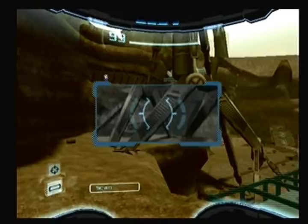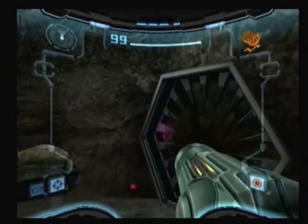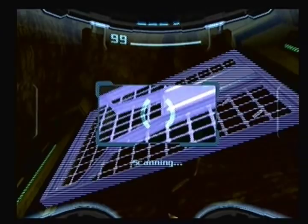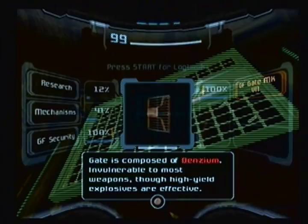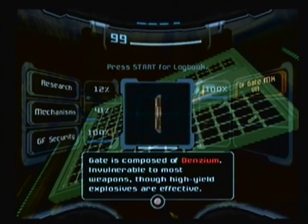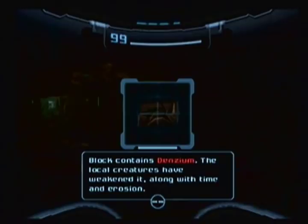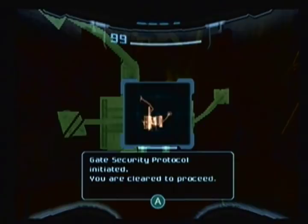Where am I exactly? Temple assembly site. I guess if I go through the dynamo chamber I can get to that missile upgrade. Let's find out. A Mark VII defense gate — durable Federation barrier. Gate is composed of denzium, invulnerable to most weapons, though high-yield explosives are effective. Block contains denzium; local creatures have weakened it, along with time and erosion. Can we just use more erosion so I don't have to get new weapons? Gate security protocol initiated — you are cleared to proceed. Some gates will remain locked down to prevent further incursions by hostile forces.